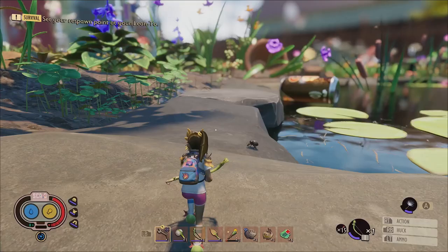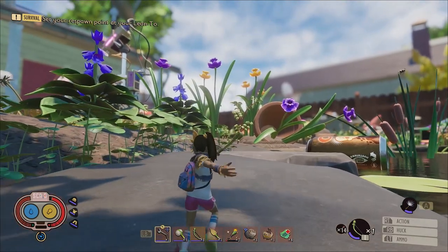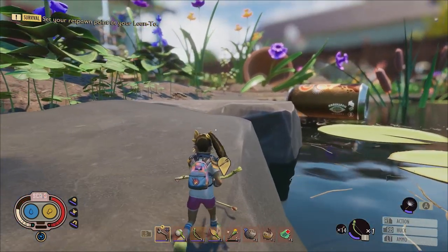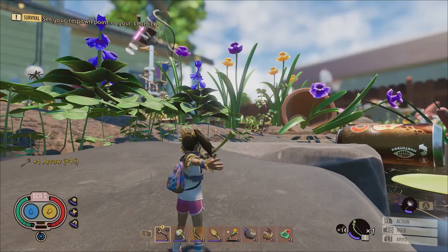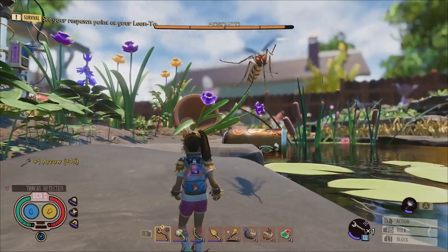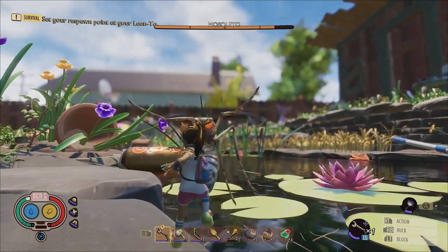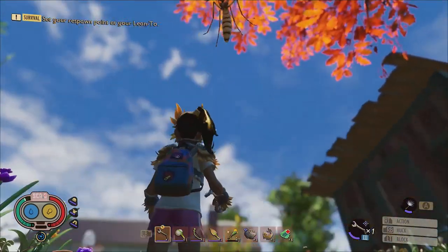Don't fight multiple enemies at once if you don't have to. Instead, use a bow and arrow to lure creatures away from their clustered spawn locations so that you can engage them in one-on-one combat. This technique will prevent you from being suddenly surrounded, and will allow you to truly time your perfect blocks against your opponent so that you can save on armor durability and the use of healing items.